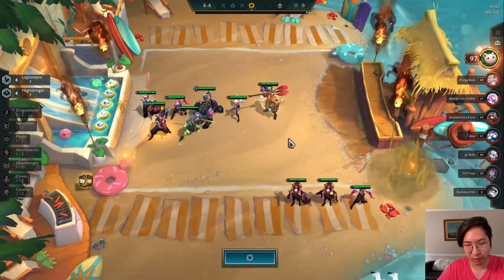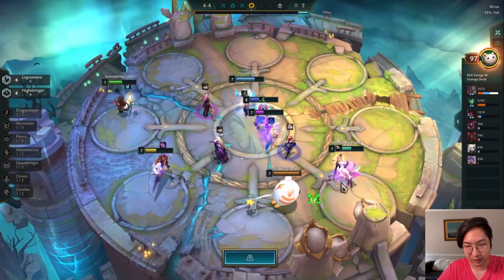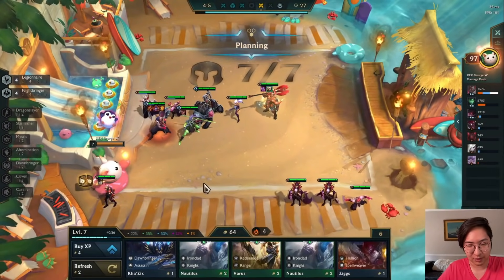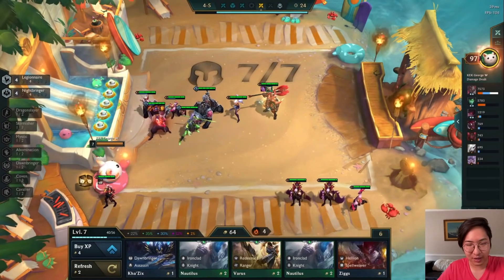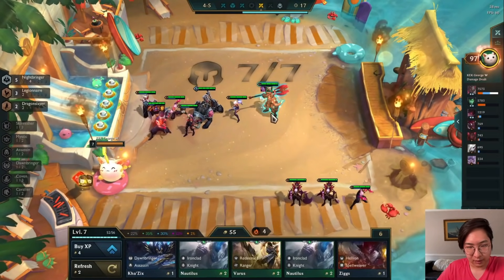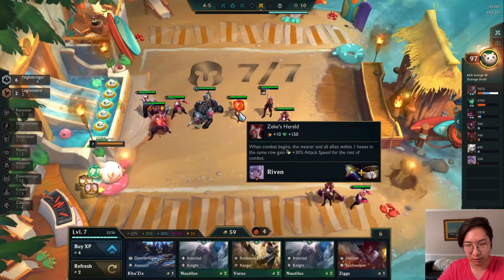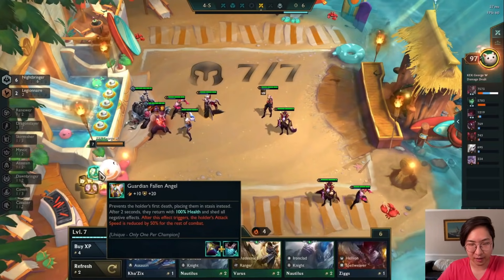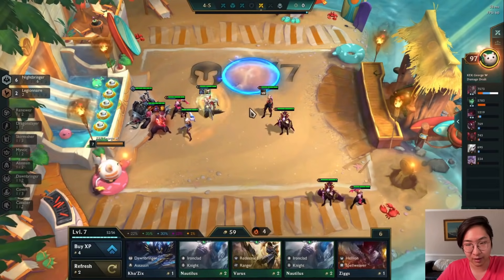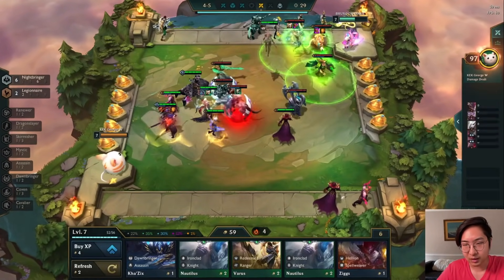We wanted a sword to build Zeke's Herald but we didn't get it. We got a belt - it's whatever. We should probably level up here - sell Mordekaiser, put in Vladimir for six Nightbringer, that's good. I'll put Zeke's on Riven. Maybe I should have done it on Diana because Diana can go in the second row since Riven's kind of blocked. We'll put Morello on Morgana since that's a solid item and we already have the components.